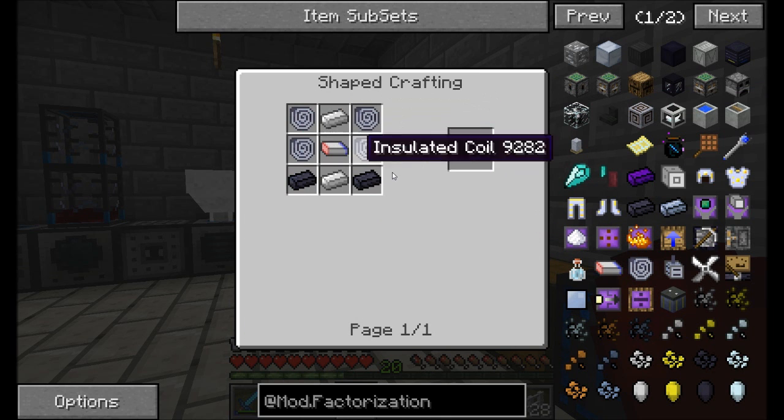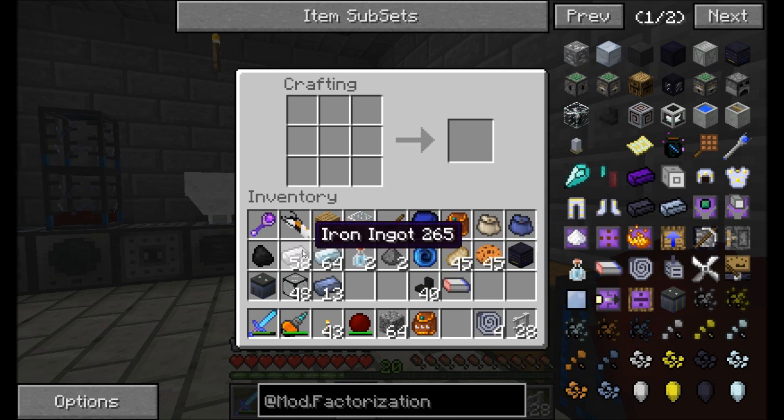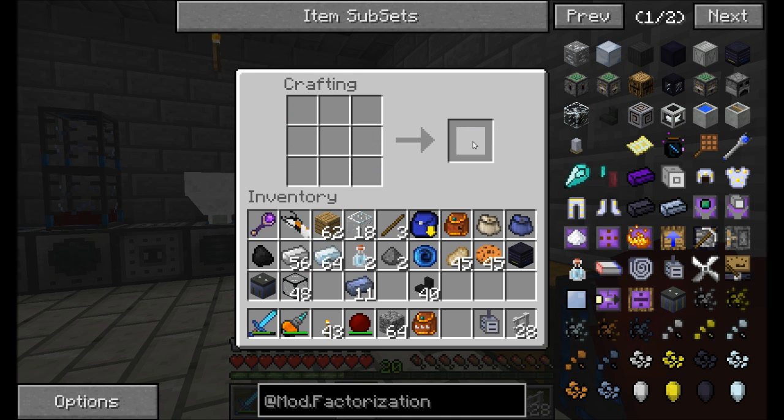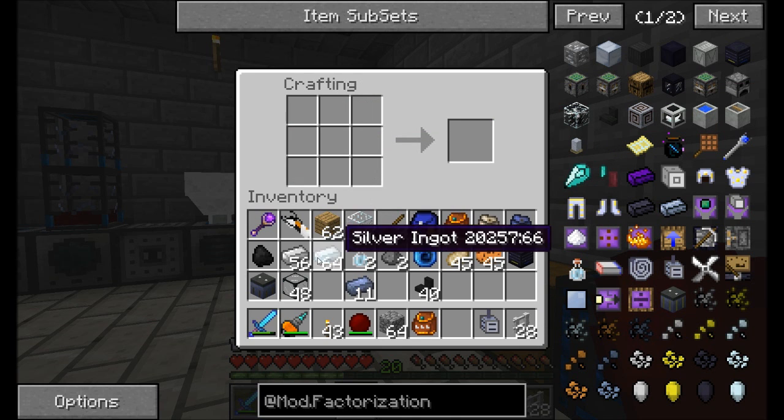Now on to the motor. Insulated coils, iron, lead — I think I can manage that. Iron, lead, insulated coils, and a battery gets us the motor. Cool. And then we need the fan. And the last piece is the glass. Cool. Solar turbine.